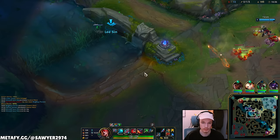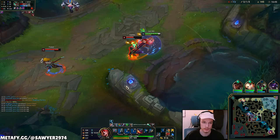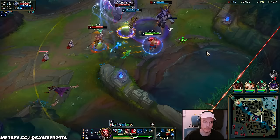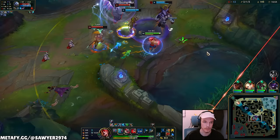No wind wall — nice. Auto, smite, E, auto, Q, knock-up, ulti, auto — Twitch with absolutely no damage. W, auto, Q — I have no W to get out.